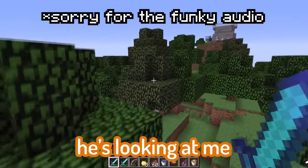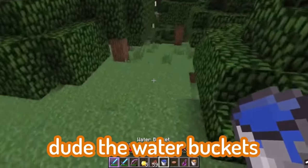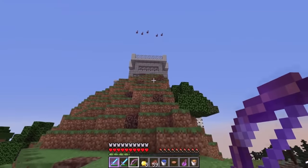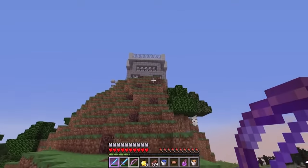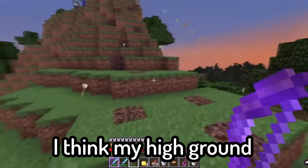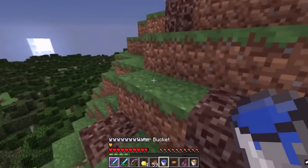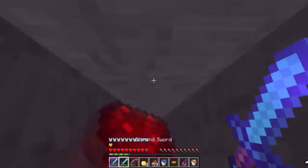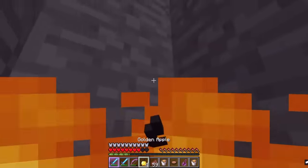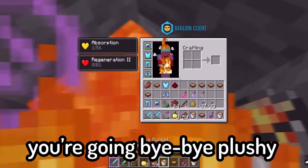Okay, so I see him over there — he's looking at me, not shooting at me. The water buckets are so weird in this version. It's nice going back in time, but these are weird. Whoa, chill — he sent those blindness potions! I think my high ground might do it for me here. I realized I triggered those potions way too late. The water buckets are so scuffed in this version. Oh! I landed it! I landed it with water! I'm going to die, but... you're going bye-bye, Plushie.